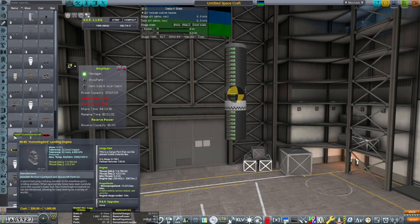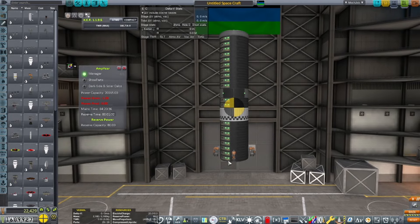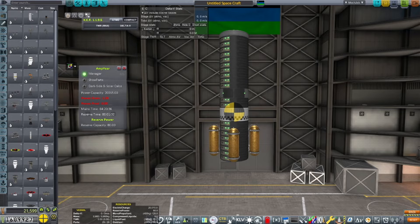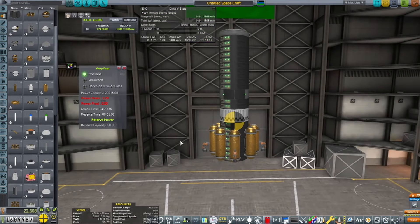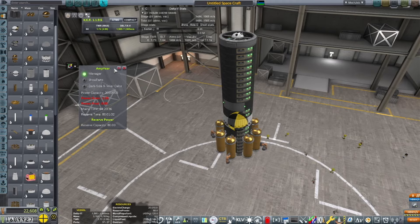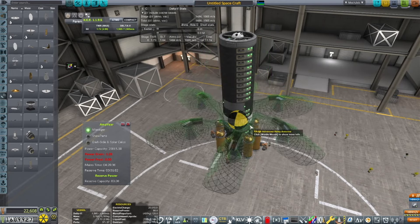Now comes time to pick the right engine. On the Mk1 version I used the Spider, but on this one we're going to use the Twitch — kind of like the bigger version of the Spider. Because it's a bigger craft, I'm going to need to stick more fuel on it to achieve the same delta-v that I had before.